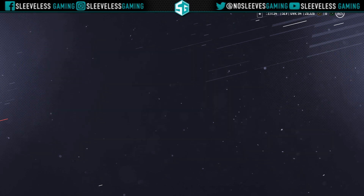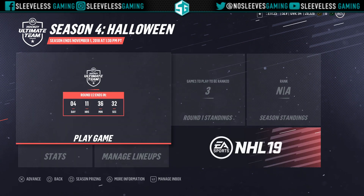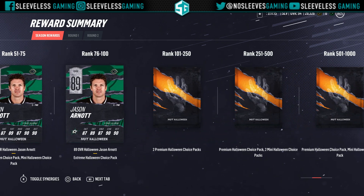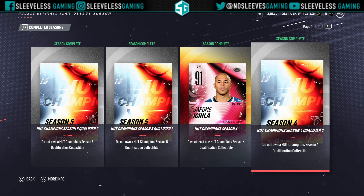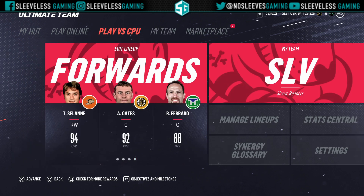This event also comes with its own competitive season alongside the Gatorade EVO and HUT Champions event. The competitive season will get you an 89 overall Jason Arnott Halloween card — a cool card to get if you're avid into HUT. Top 100 does get it along with pack progression over two rounds. In the upcoming HUT Champions, the reward will be a 91 overall Marian Hossa — basically 99 speed and a great shot — but again it's top five only.